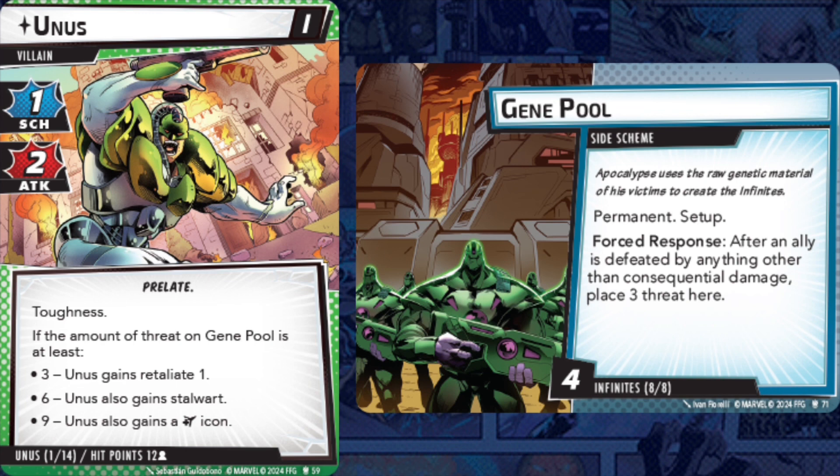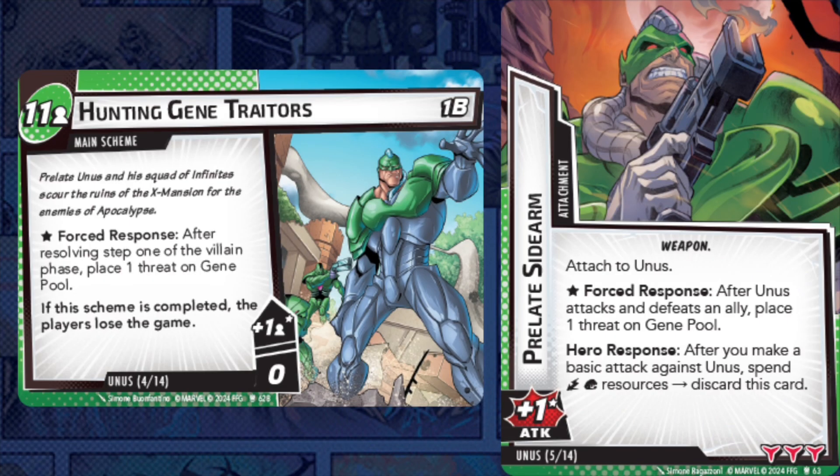Basically, every time you chump block or let your allies get killed, threat gets added to the Gene Pool, and Unus gets stronger depending on how much threat is on it — he can get retaliate, stalwart, and even an amplify icon if you don't keep it under control. You could choose to ignore it and deal with Unus being worse, or manage it to keep him easier. The main scheme goes up to 11 per player and adds one threat to Gene Pool every turn, so even without chump blocking you'll have to deal with it.